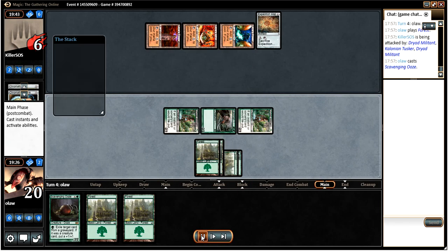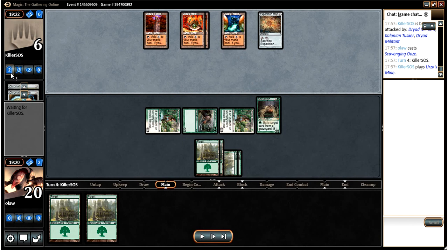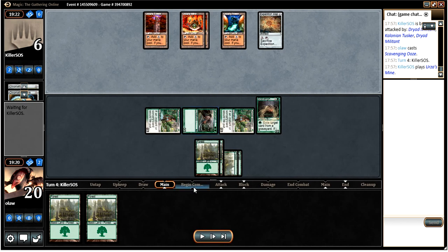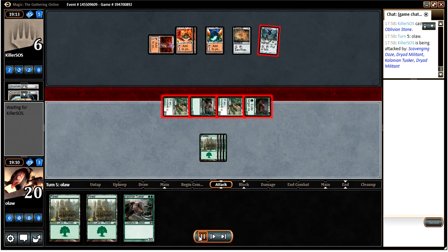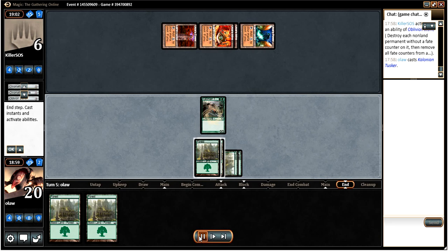Drawing lands is quite annoying given that we already have a lot of lands. I ran Scavenging Ooze out - I can't quite remember why; I guess just to force him to have something. I think I probably could have afforded to keep it in my hand. Under the circumstances I would have rather kept Scavenging Ooze in hand given he did have the Oblivion Stone - that was a slightly inconsistent play from myself. I did find a follow-up though, which isn't too bad, particularly given that our opponent is on 6.